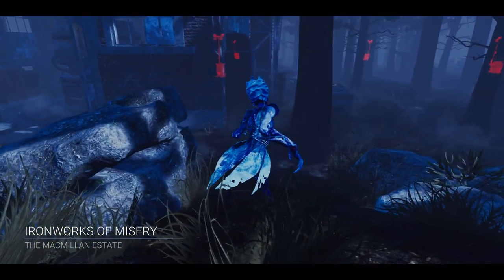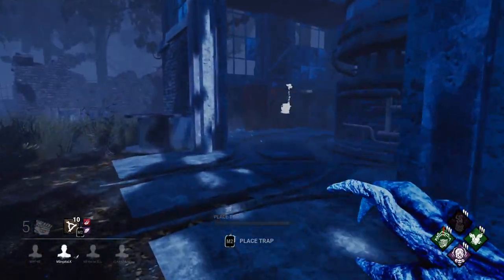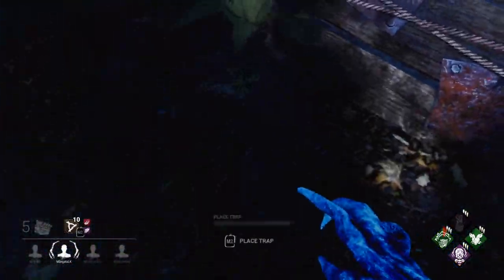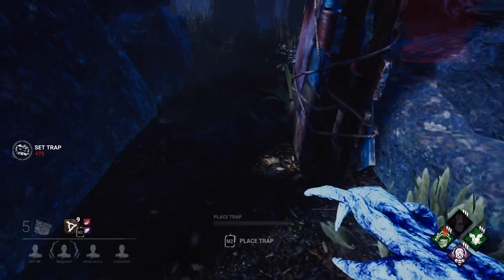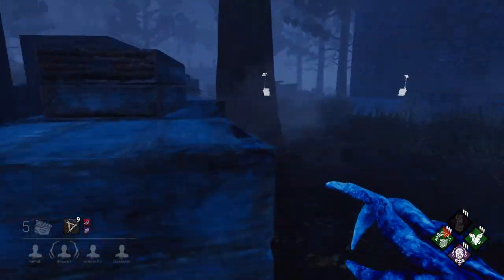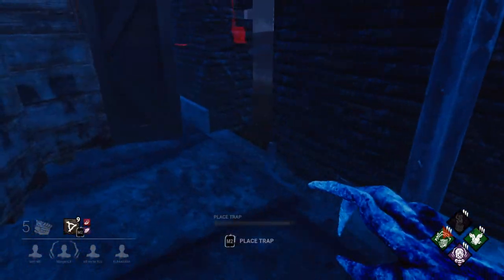I burnt a MacMillan offering and I was hoping we wouldn't get the Groaning Storehouse because that map is huge. We got Ironworks which is okay - I feel like we can make this one work. For this one I'm going to try setting traps centered on pallets. That one seems a little bit off center - if they come from this side they'll probably still be able to throw the pallet and vault over it. I want to block this window from the inside.